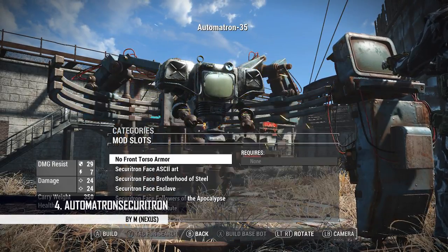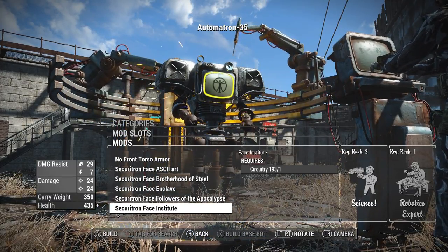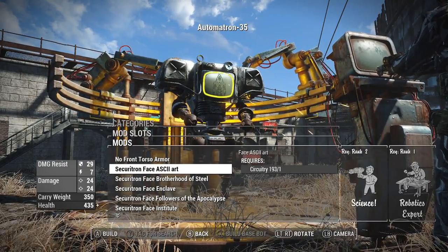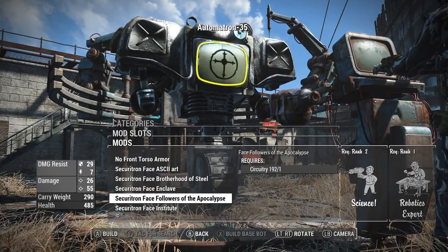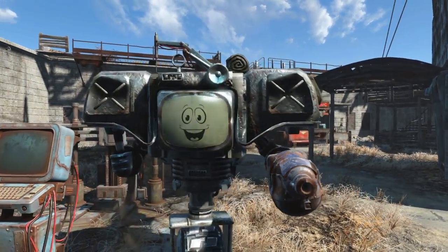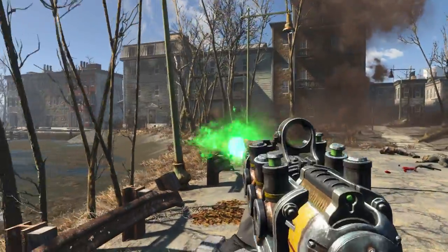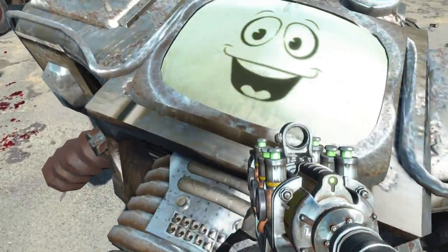At number 4 we've got Automatron Securitron — that just rolls right off the tongue. So this adds the Securitron from Fallout: New Vegas to Fallout 4. If you've got the Automatron DLC you can now craft your very own Securitron, just perfect for when you want to pretend to be Mr. House. You can decide what face he gets — your favorite faction's insignia, your own face, Vault Boy, or the Yes Man face. You can also decide what arms he gets, and even make him into a Robot Frankenstein. Overall a pretty nifty mod. Mine didn't really last that long but he was still smiling upon death, so that's something — and then I nearly blew up.